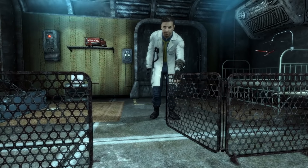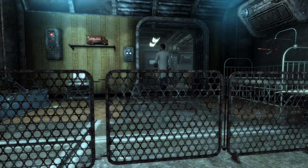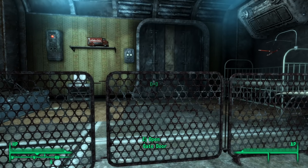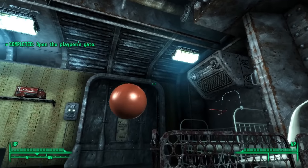First things first, how do you even leave Vault 101 as a baby? As far as I know, there are two ways. The first is to use a glitch. The second is to use console commands. We're gonna use console commands in a bit, but we're escaping the real way.